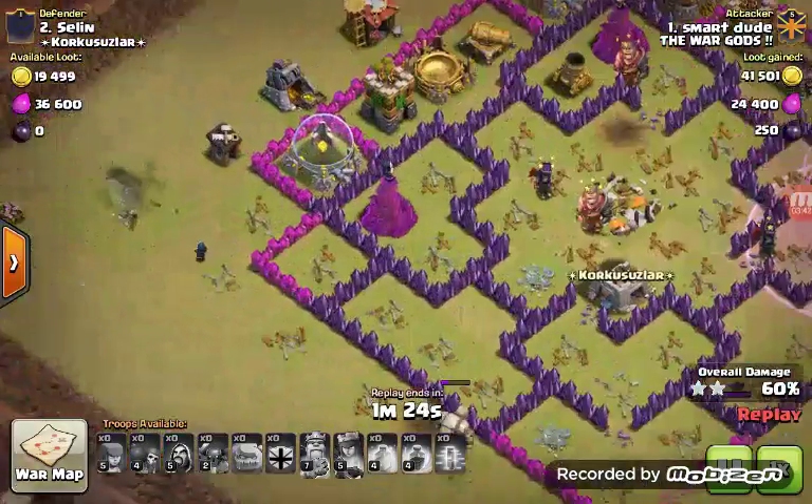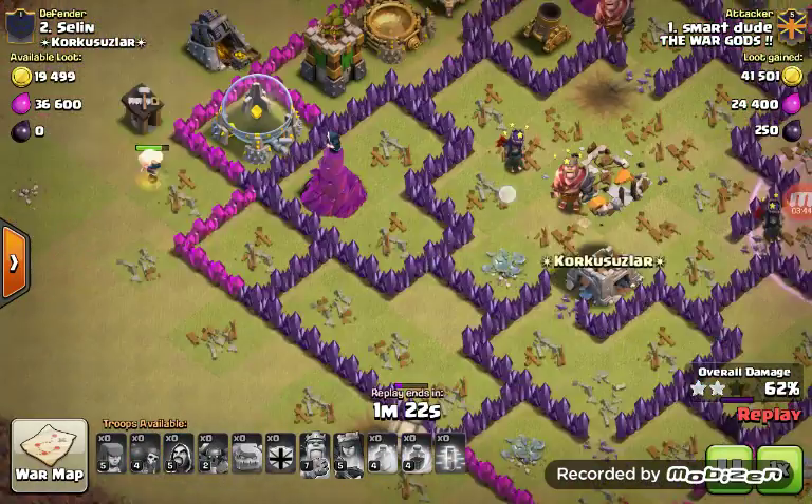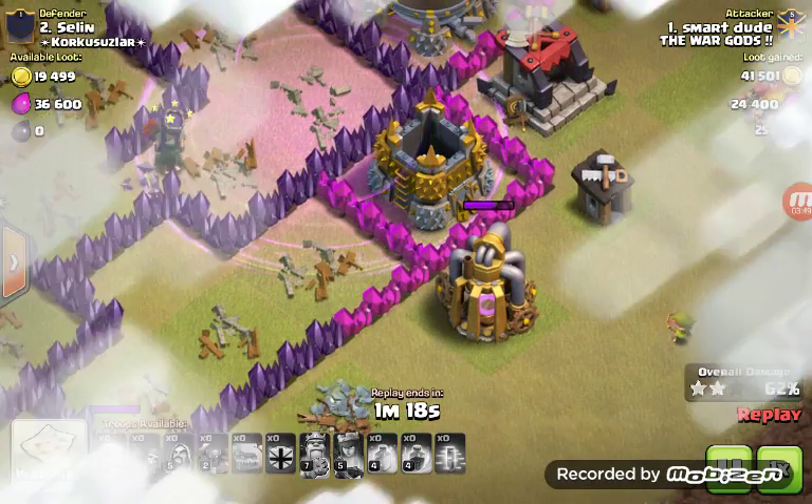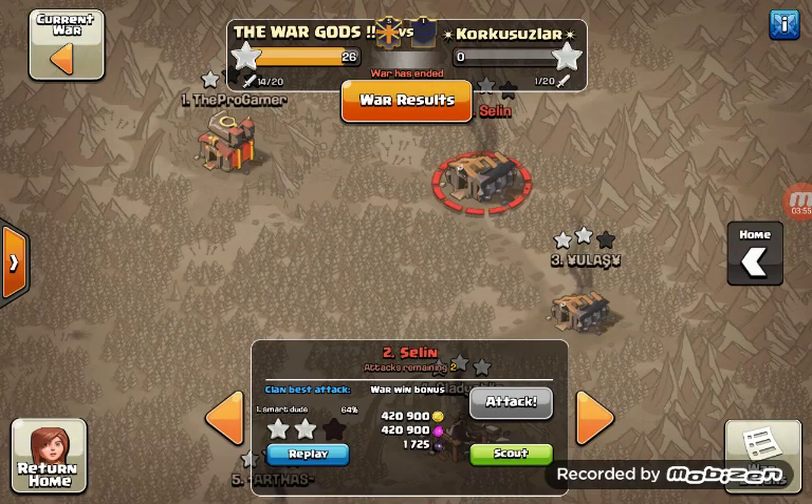The Wizard dies. A last Archer gives a few more percentage. Two fails — not a bad attack. It's a normal attack, not good and not bad.